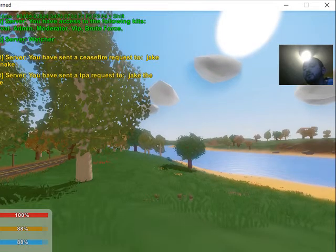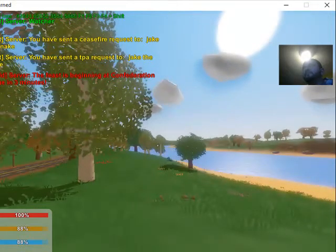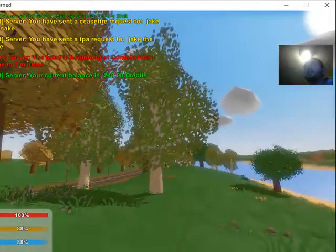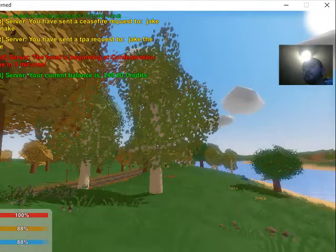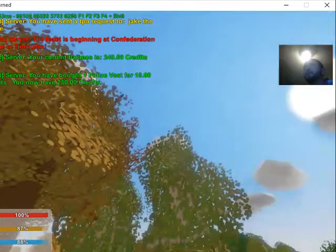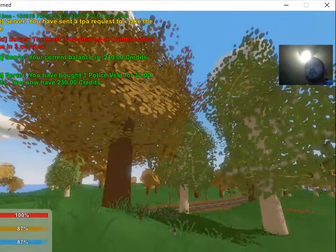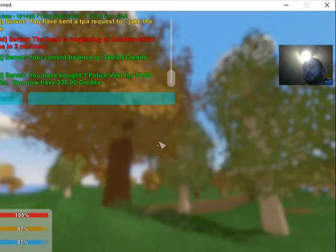You can check your balance — I have 240 credits. Now if I want to buy something, I can put in 'buy' followed by the item. I just bought a police vest for 10 credits. That's how you buy stuff.